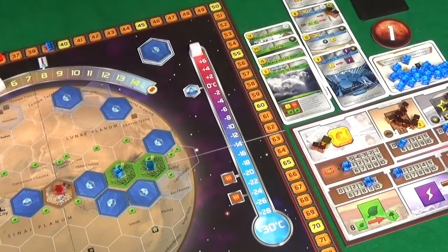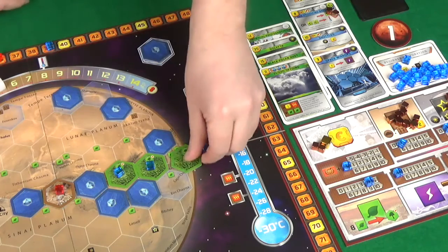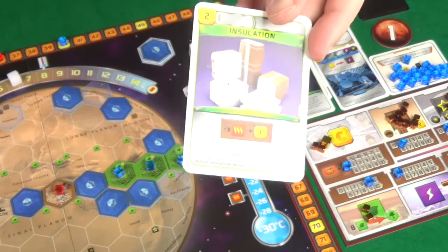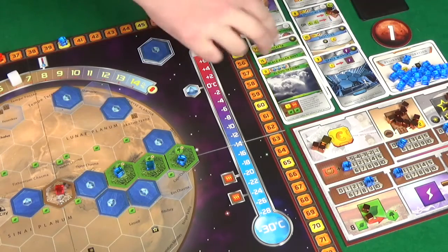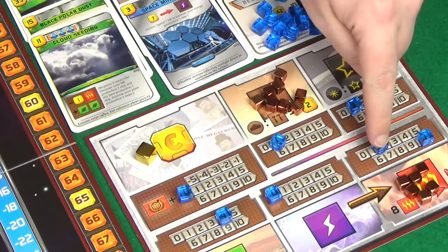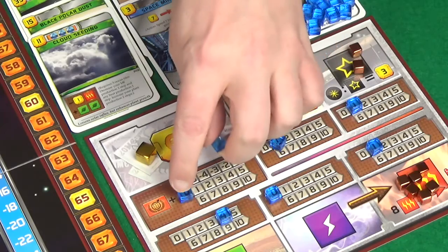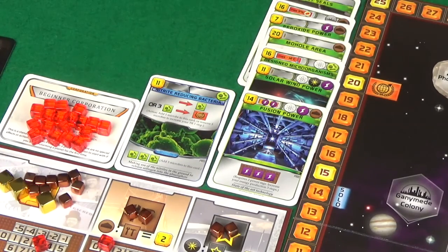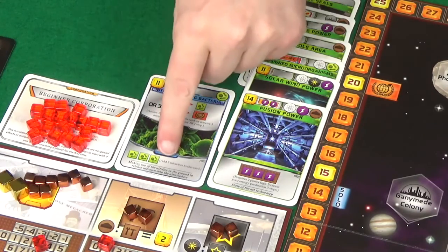My first action is to convert plants into a greenery tile, which goes just here, getting me two more plants, raising the oxygen to six percent and my terraforming rating to 40. My second action is to play the insulation card — costs two, nice and cheap — and I convert my heat production into mega credit production. I've got 12, I'm going to reduce it down to one, increasing my mega credits to 11.